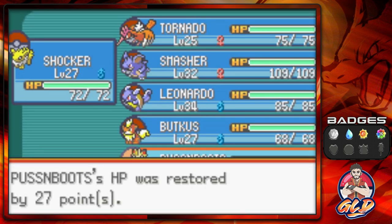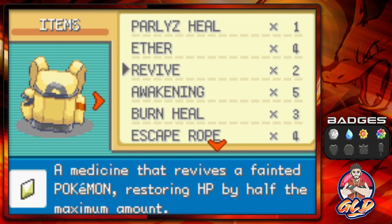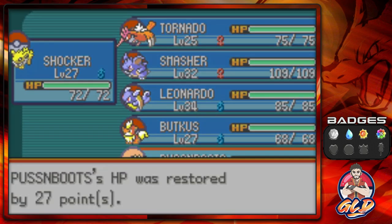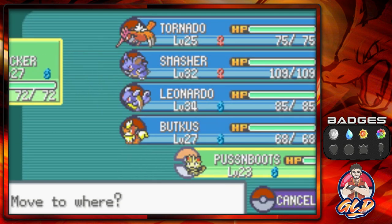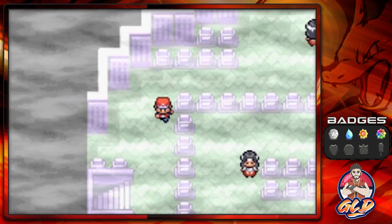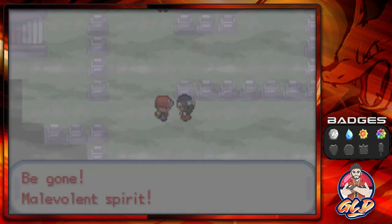This episode is all about this one particular place — we're going to be healing up Puss and Boots. I'm using Puss and Boots in front because there's something cool about Normal type Pokemon — they can't be affected by Ghost types. So let's go right ahead and start battling everybody.